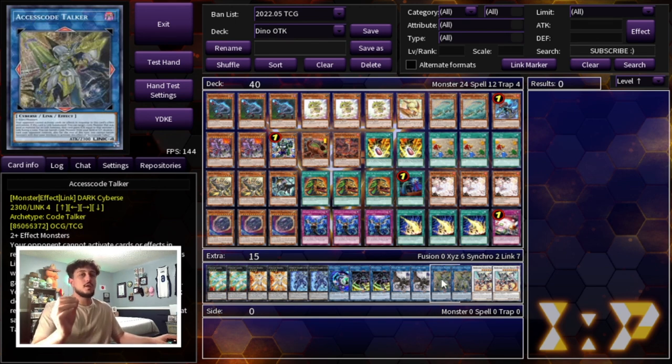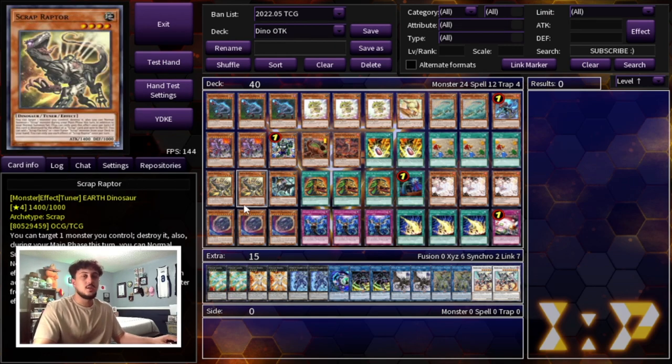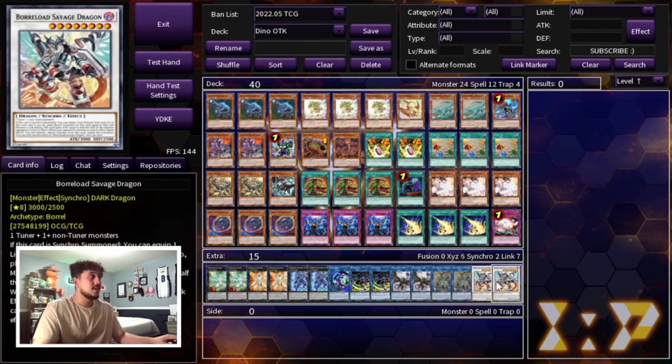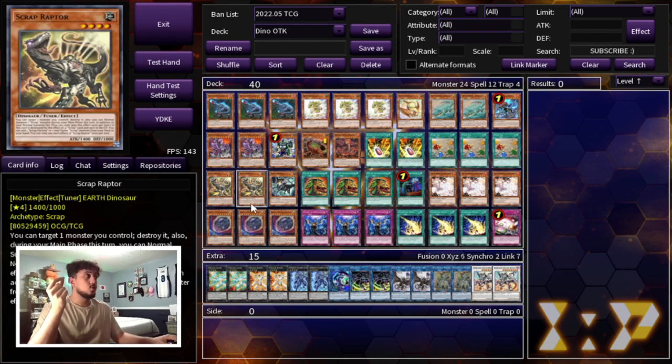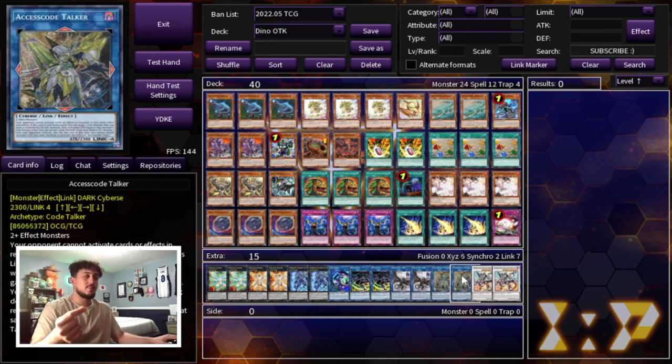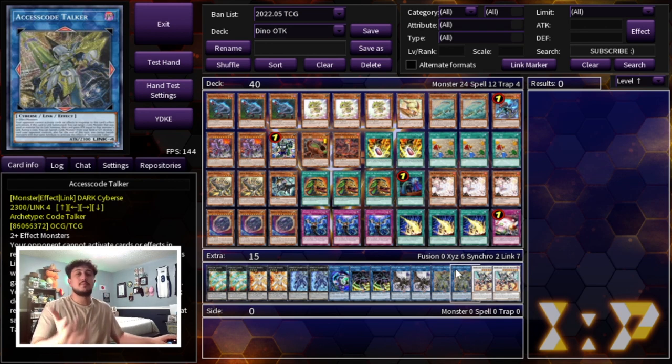For budget players, don't stress about Access Code — it can be replaced by any link monster, even more link twos or whatever you want. We're playing two Borrelsword Savage Dragon because of the Scrap Raptor engine for going first. If forced to go first, that's when you'd make it, though there might be weird situations where you use it going second too, since equipping it with Scrap Wyvern makes it a big body on board. Another budget option is Apollousa, which you can make with the Scrap Raptor combo. You can still win this deck even without Access Code or Lightning Storm — just maximize your going-second cards.